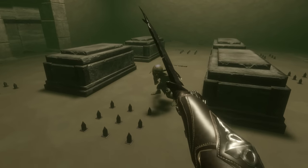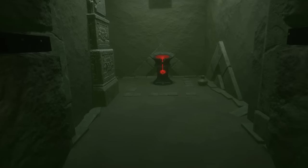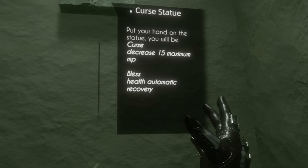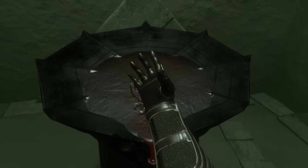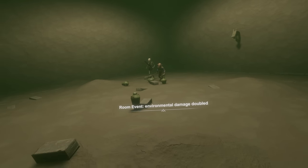Yes! You have a knife in your hand. I got you — I knew I would. This seems different. Curse statue: place your hand in the statue, you will be cursed, decrease 5 magic... but I get a health audit. I don't even need MP. Curse me, baby. Hell yeah. Environmental damage.